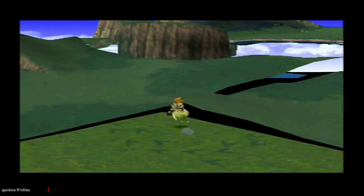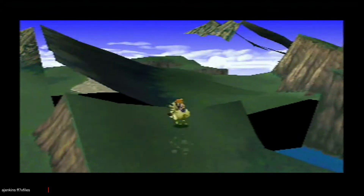You can go anywhere where there is a green tile with the Chocobo. The only places it will not go through is water and desert.